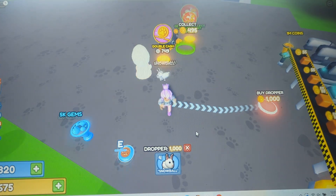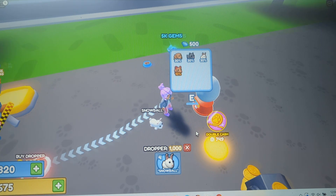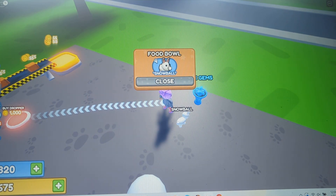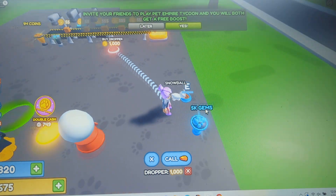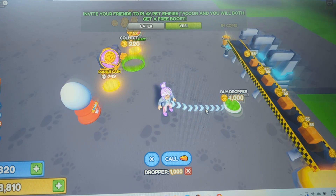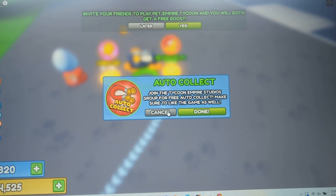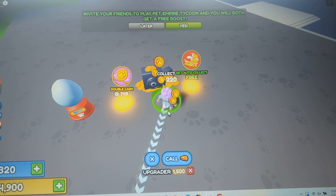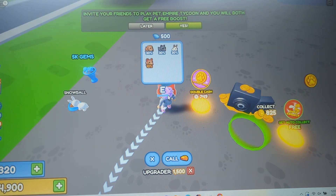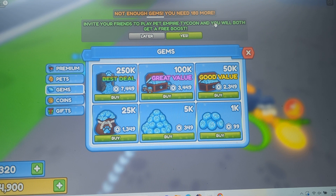Now I have a chance of getting a dog, cat, bunny, or mouse. Let's feed my pet again just for the fun of it, because I'm not sure what that does. Oh, you can call your pet to you — very cool! Auto Collect Free — you have to join the Tycoon Empire Studios. It's not free if you have to do something for it. How do you get gems? You take out your pet and do needs for your pet.